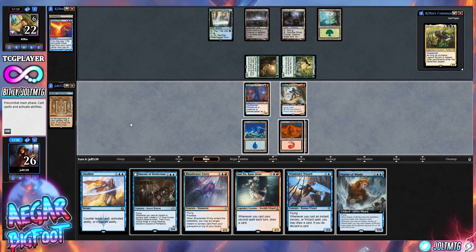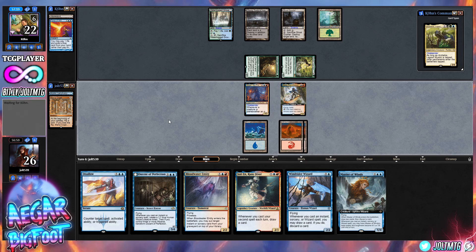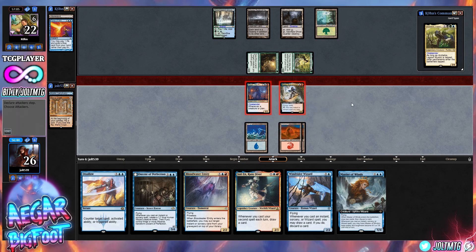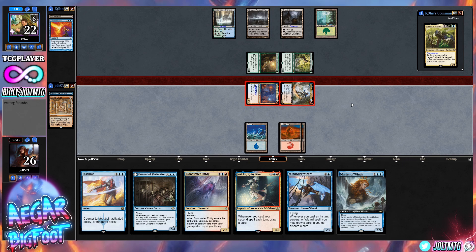We've got three total mana, can't go for Windrider Wizard, but we do have access to Blood Water Entity which gives us Prowess. Let's swing across for four. Our opponent is a friend of the channel — hey, howdy partner. Swinging across for four, dropping them down to 18.